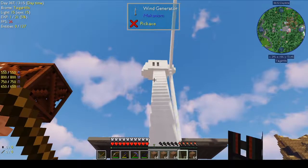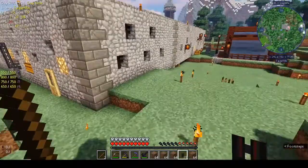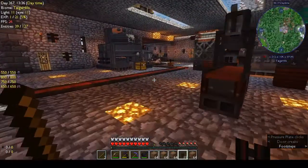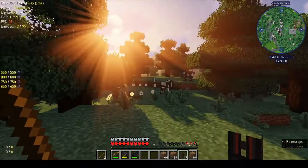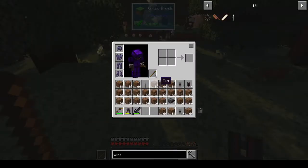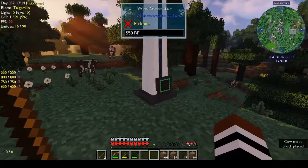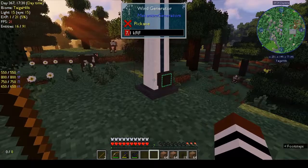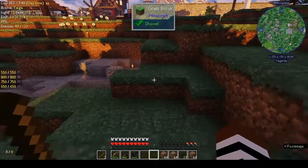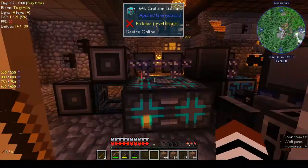Let's build another wind generator and set up our miner out here somewhere. I'll be back in a minute when I'm ready to set everything up. It's going to be night time — my base is here, I'm going to set up the digital miner here. I've made my wind generator, so that's going. Actually it is getting dark — let's go back home and sleep because out here always gets mobs, and that will give the wind generator a chance to pick up some wind.